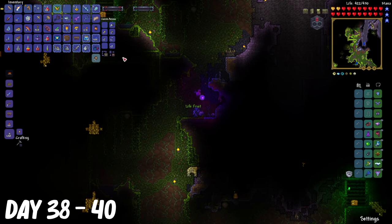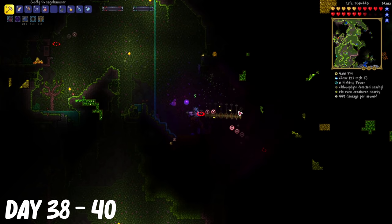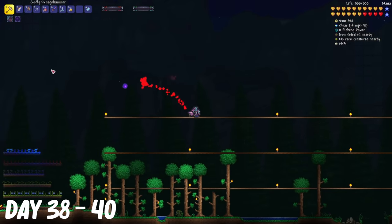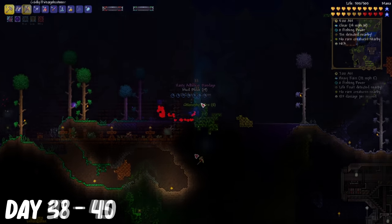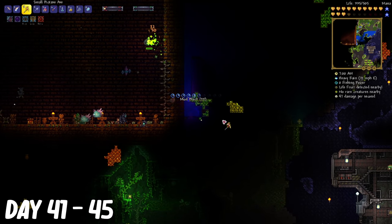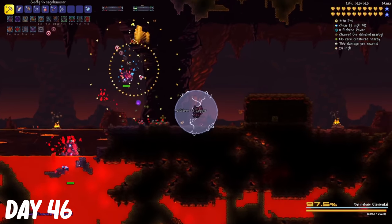From days 38 to 40, I decided I needed more health, so I visited the jungle and farmed some more lifefruits. After I got back home, I realized that I was able to get more lifefruits because of my armor that gave me more max health. So I went back to the jungle and got the rest of them and also mined some Chlorophyte ore. On day 46, I tried my luck with the Brimstone Elemental again, but it didn't happen.